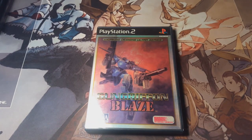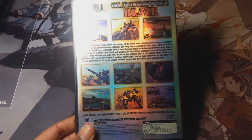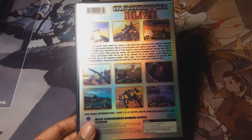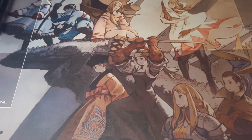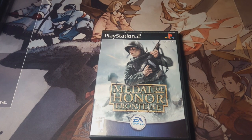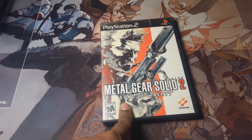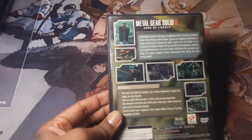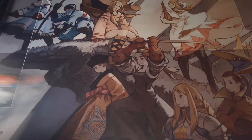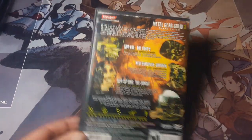Next is Gun Griffin Blaze, a mech battle game made by Working Designs — and you know what that logo means: you probably have a gem on your hands. It's okay — kind of like a first-person mech shooter, reminds me a little of Hawking. Next is Medal of Honor: Frontline, a World War 2 game. Then Metal Gear Solid 2: Sons of Liberty — we all loved those trailers, saw Snake on the back, then played the game. Oh god, thank you Kojima. Next is Metal Gear Solid 3: Snake Eater — you guys already know about that one.